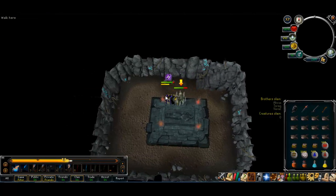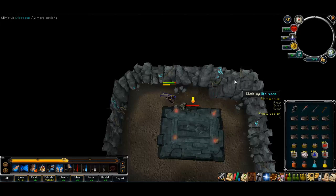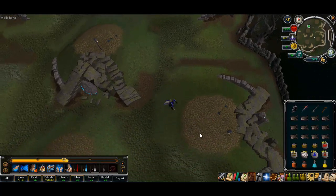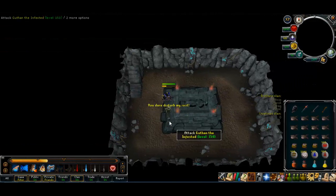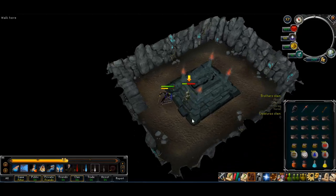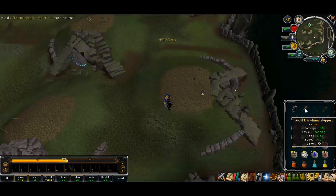Dharok is weak to fire, so use blood fire blitz. Impact, and then Asphyxiate — that should get him dead. Then Guthan is weak to air, so air blitz for him. Impact, and then if you go diagonally they still can't hit you. Asphyxiate and he should be dead. Then I change back to my rapiers, quick tab to my melee ability bar.